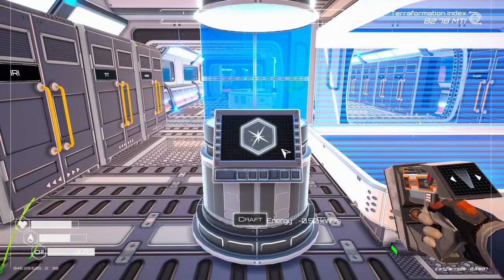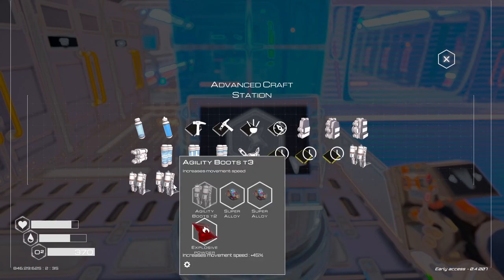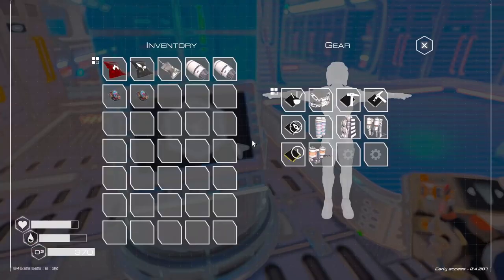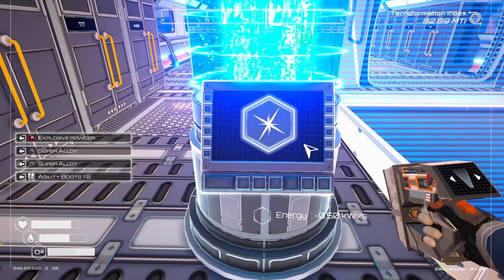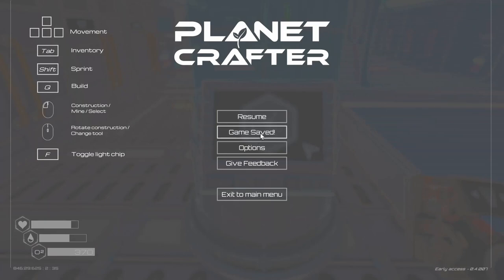Today we are going to be doing some upgrades and we're going to be sending some ships into space. We're going to get our Agility 3 booster, so we need to pull the Tier 2s out and we are going to upgrade to Tier 3, so we'll be able to move a lot quicker.